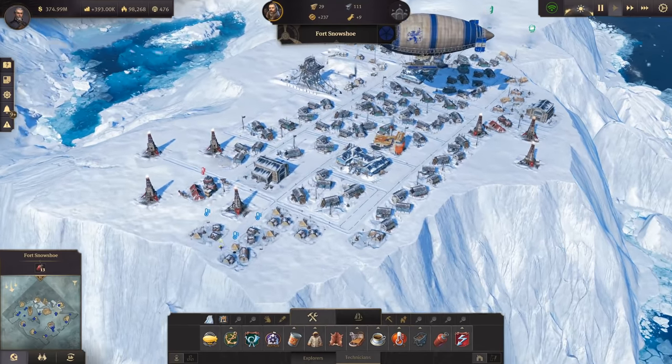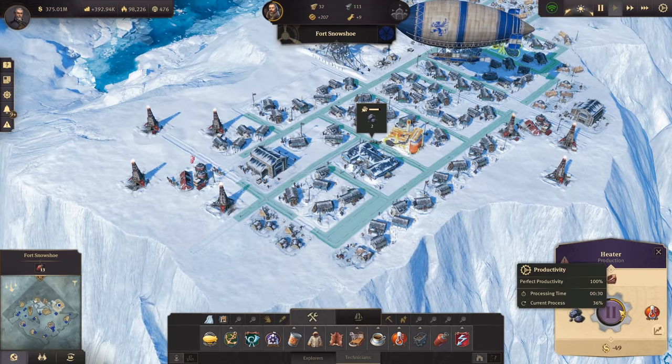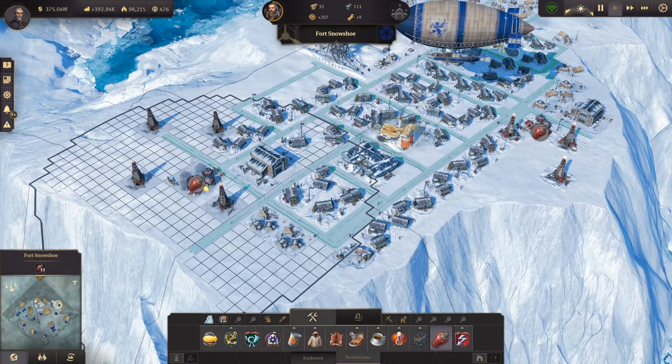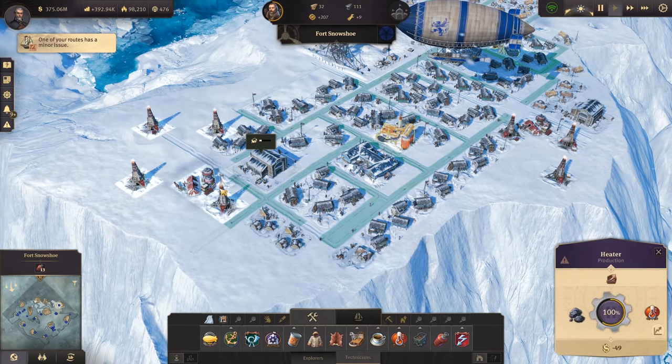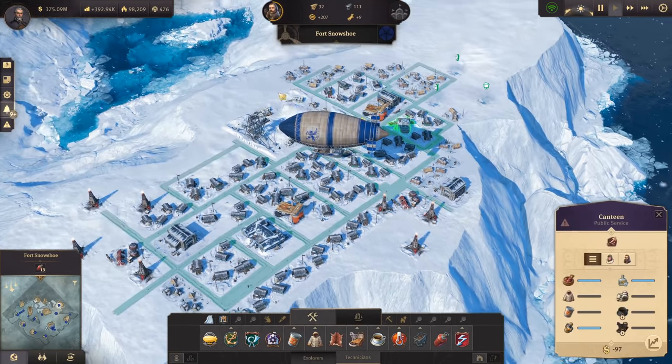One building here needs heating - seems a bit strange but it's close by, so that's fine. Now everybody's got the heating again, and those that don't need it we're not providing any for. It was just fine a second ago but now it has the coal so it should be fine - and yes, it's fine now.